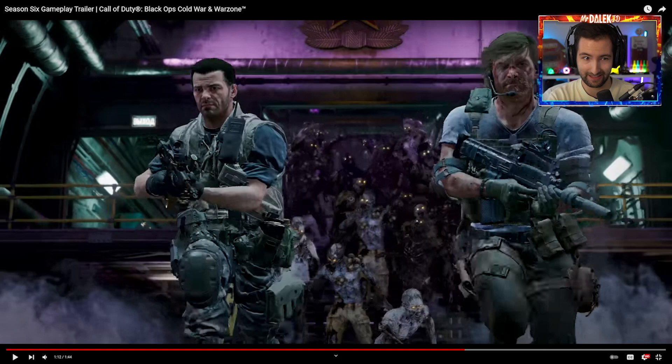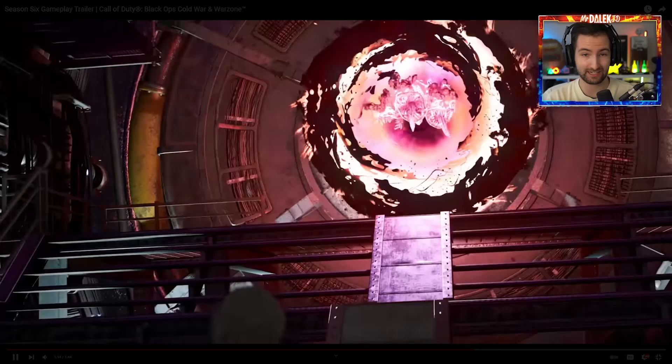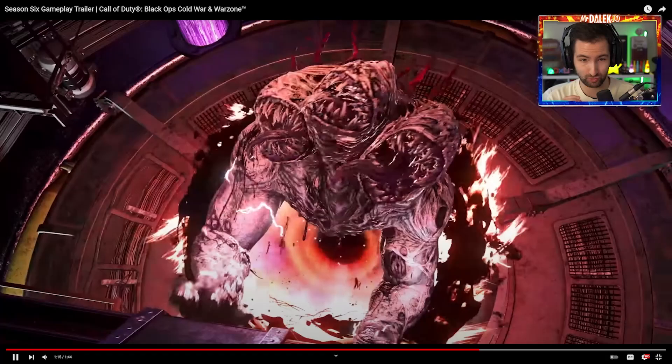We can see 'Kravchenko Lied' written there in blood. Who could have written that? Let me know what you think in the comments below. That's really cool - picking out all the little details here. And then we can see Adler and Mason again - this is just crazy. We've got these characters and zombies running towards this massive teleporter that we've seen teased, and out of it comes this thing.